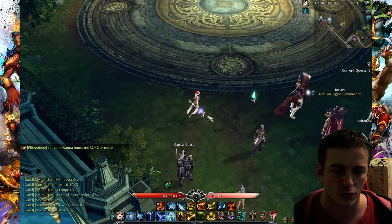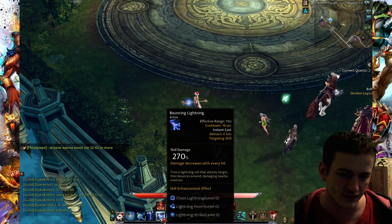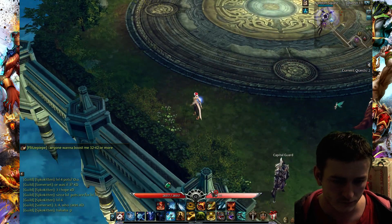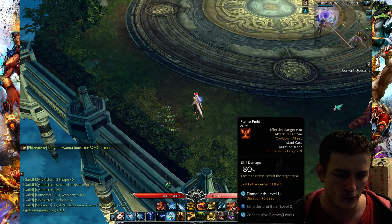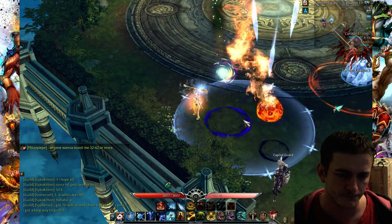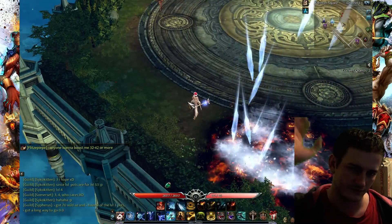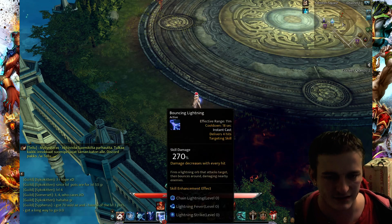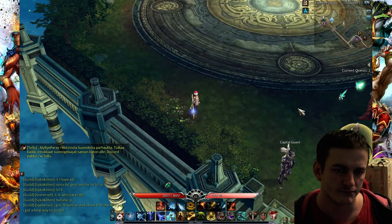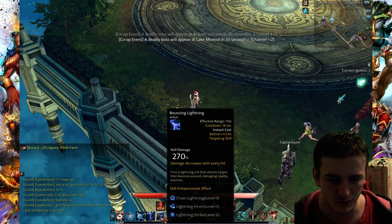Let's talk about other skills. A quite useful AoE skill is Bouncing Lightning — it looks like this. You could add it to the four main skills, but with those four it's very easy to hit enemies with your spells. With Bouncing Lightning you have to actually be precise, because it's very easy to miss with this skill.